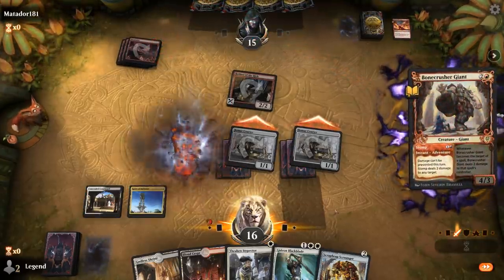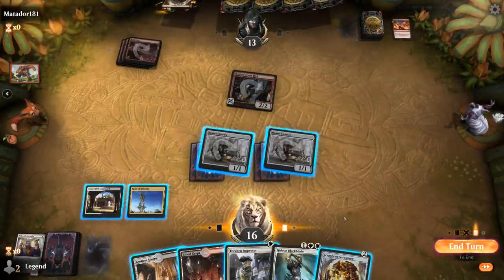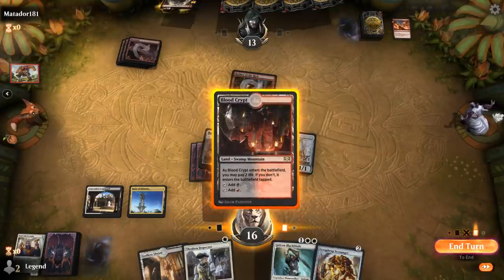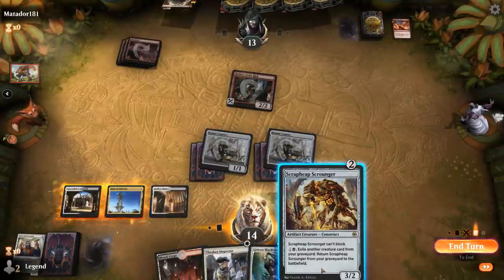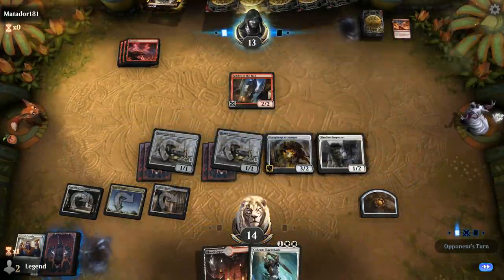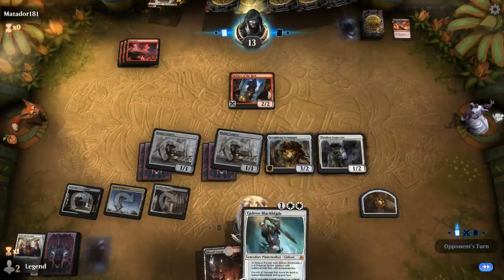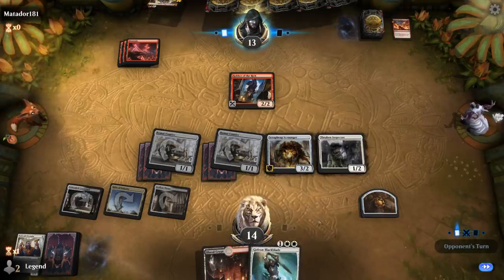Toolcraft goes down. I still want to take two to play out Thraben Inspector, and then play the white source so next turn I don't have to take damage to play Gideon. I want to empty my hand both for Robber of the Ridge and for the Beaumont Couriers. Next turn we can maybe play Gideon plus sacrifice Courier, or just play tapped. Then Gideon can give Scrap Heap lifelink.